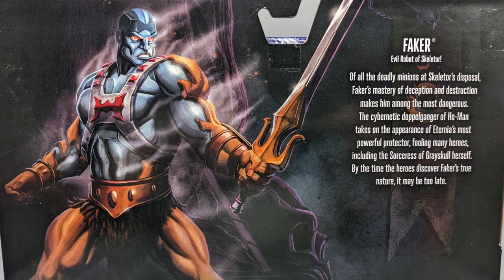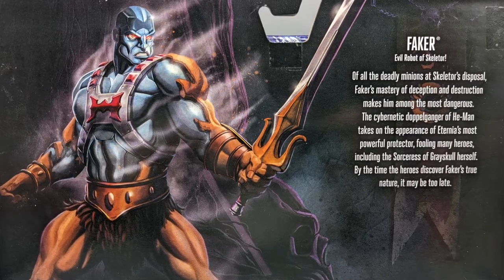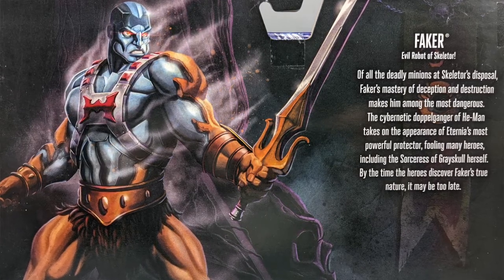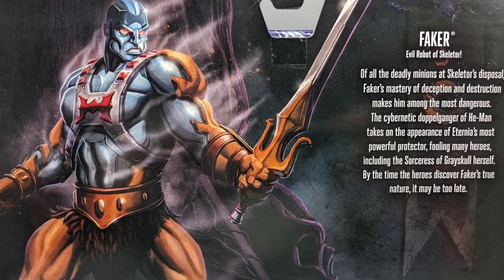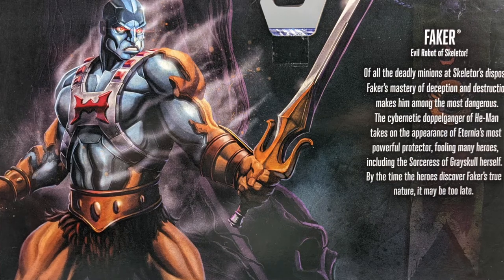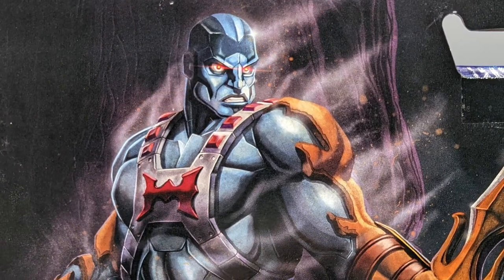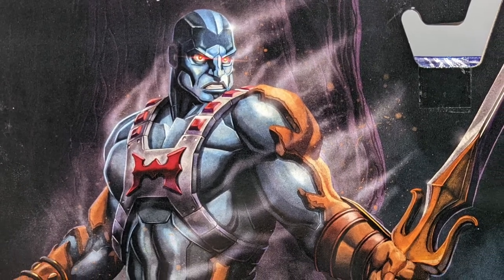Let's take a look at the back of the box. We have Faker, evil robot of Skeletor. "Of all the deadly minions at Skeletor's disposal, Faker's mastery of deception and destruction makes him among the most dangerous. The cybernetic doppelganger of He-Man takes on the appearance of Eternia's most powerful protector, fooling many heroes, including the Sorceress of Greyskull herself. By the time the heroes discover Faker's true nature, it may be too late." Very cool. There's an awesome illustration on the back of the box — I love these illustrations that have come with these figures. These are really good packages, and they're reusable if you want to reuse them.